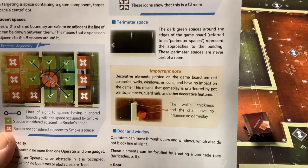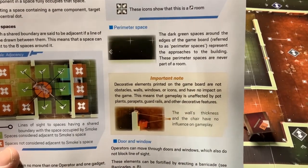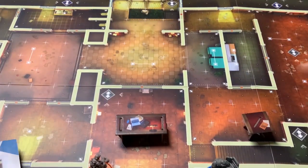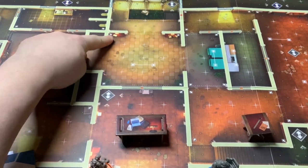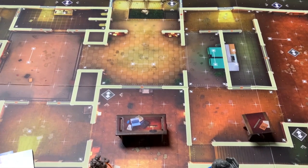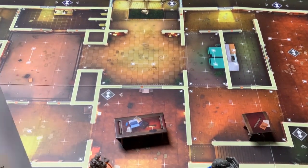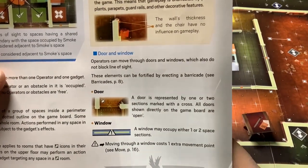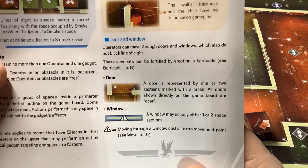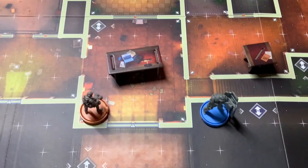Important note: wall thickness and decorative elements printed on the game board have no influence on gameplay. Decorative elements like pots, plants, railings, and rocks don't count as obstacles. What matters for gameplay are the actual thick wall lines, different wall symbols, windows, and doors. Doors are represented by one or two sections marked with a cross and are shown as open on the board. Windows occupy one or two spaces. Any element with an exclamation point costs one extra movement point to move through.